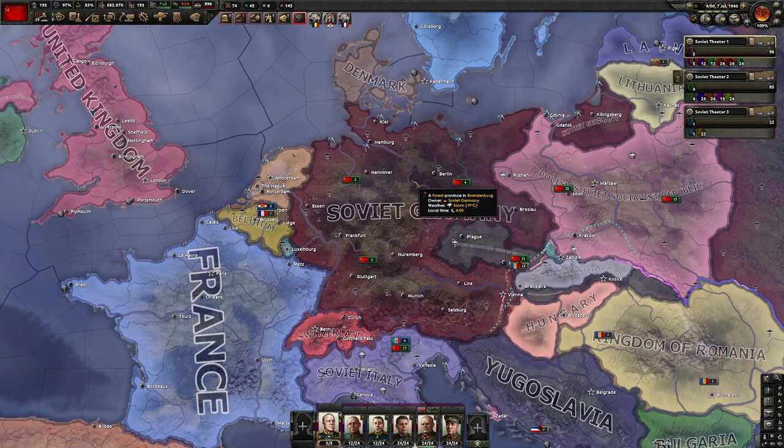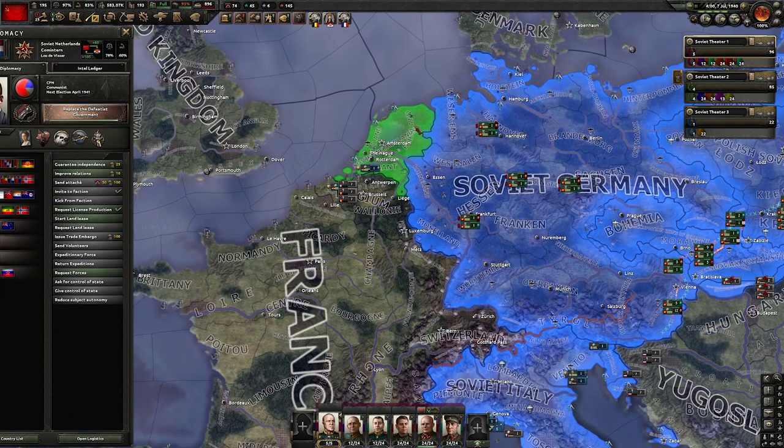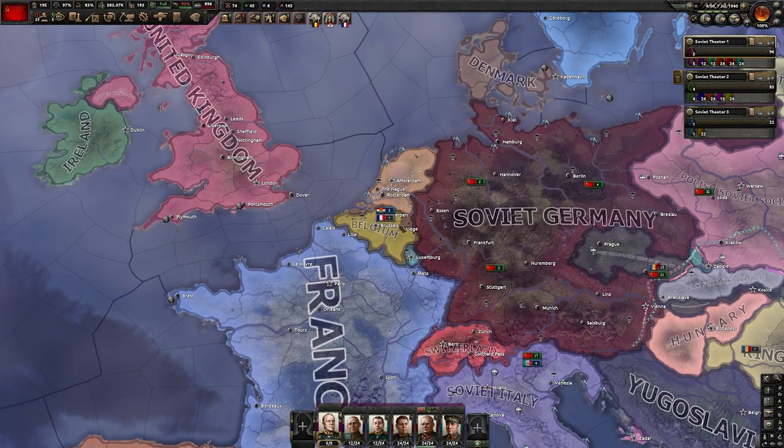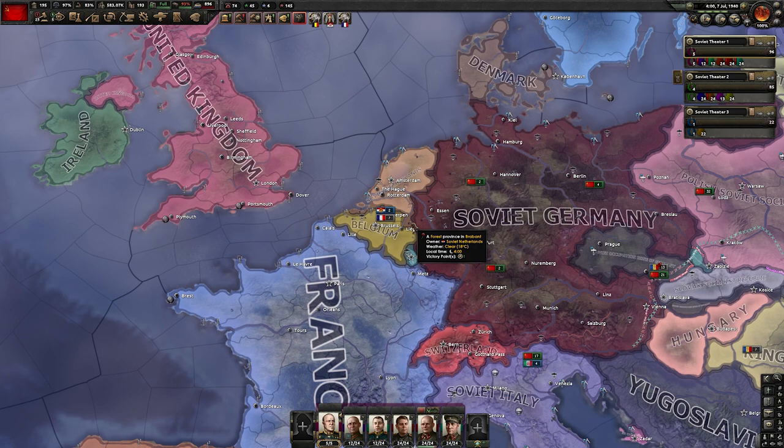To attack France, we are going to go from the Netherlands, which is already our puppet, and we're going to go through Belgium, but for that we need Belgium to join the war. We also need to reorganize our armies a little bit, but I will spare that for you in the edited version, so next you will see the armies in their final setup to invade France.